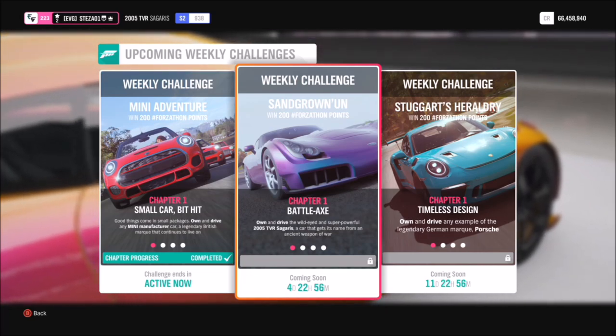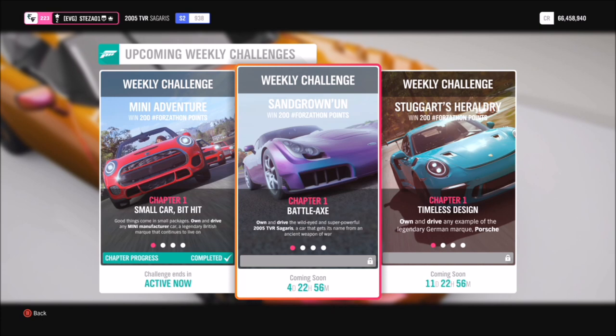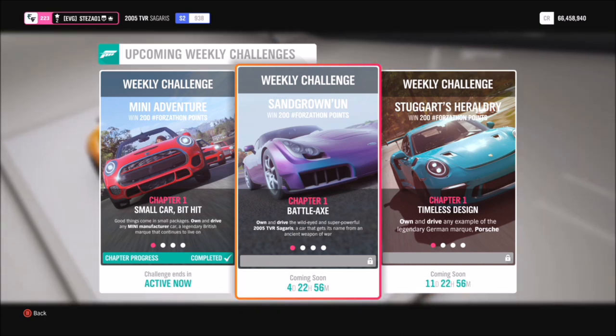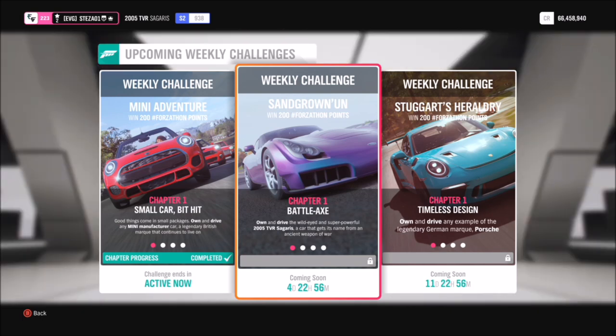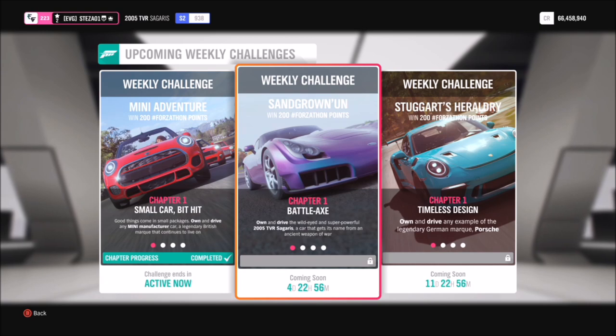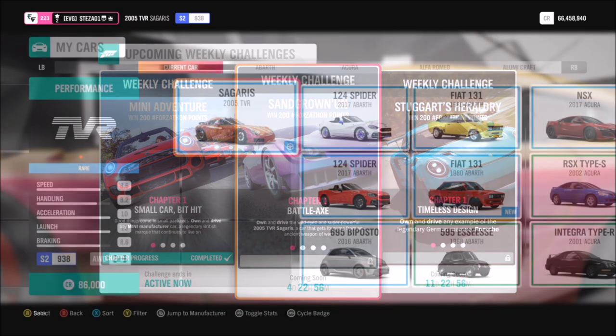Hello and welcome back to Everything Gaming. Today's video is another Forzathon weekly challenge guide, and this week revolves around using the 2005 TVR Cigaris, which is an awesome car. This week's challenges should be very quick and easy.